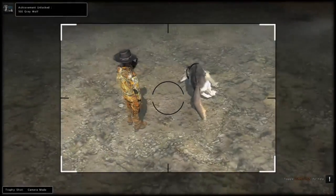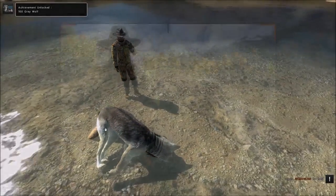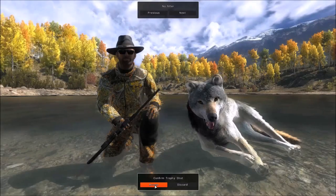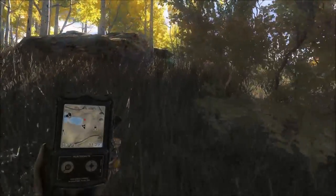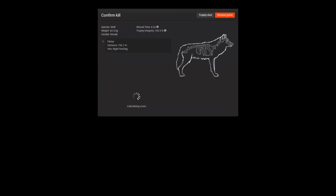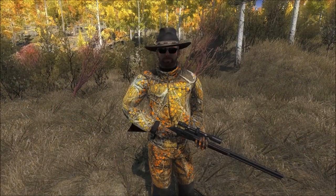That is in fact 100 gray wolves, as you can see in the top left — we'll get a nice trophy shot of him. Now we just have to run over and grab number 101. Here he is. I'm glad we took a trophy shot of the other one because this guy is not in a good spot — and it's actually a she. It's a female and a lot smaller. That is number 101.